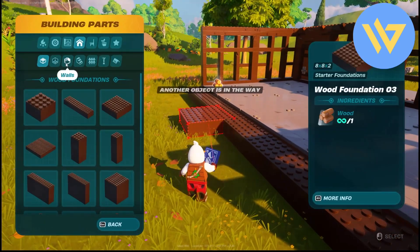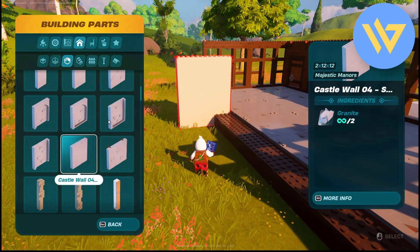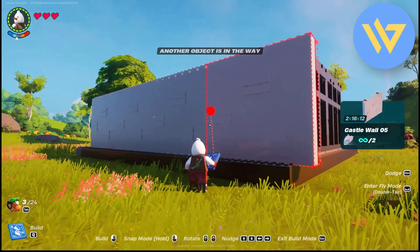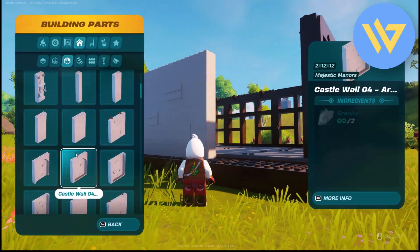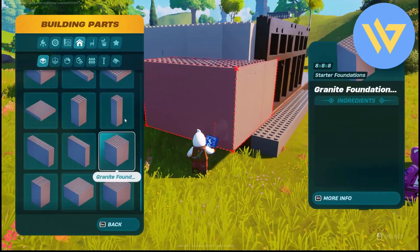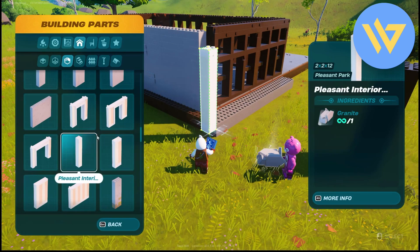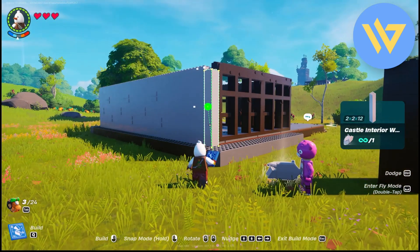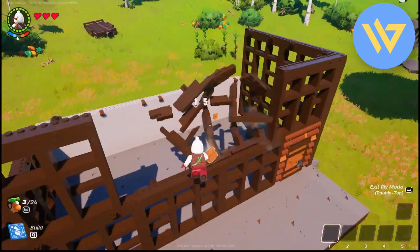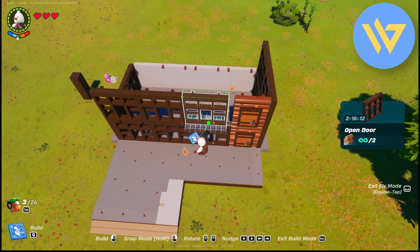Go to the wall section and add a cement or concrete wall right over here on the outside. If a wall doesn't fit, take a smaller one. Then go to the wall section again and get the corner wall — place it right over here and then one right over here. Once you have done this, add a door right over here and place the last window right over here.